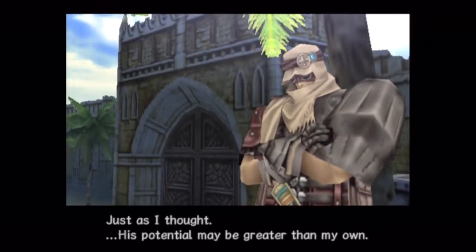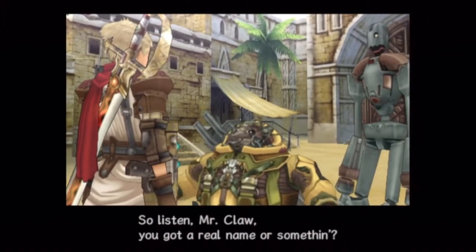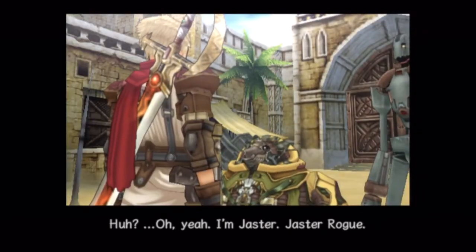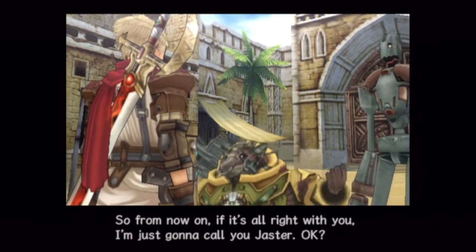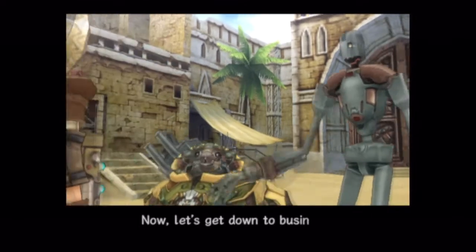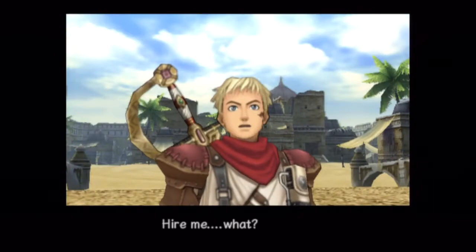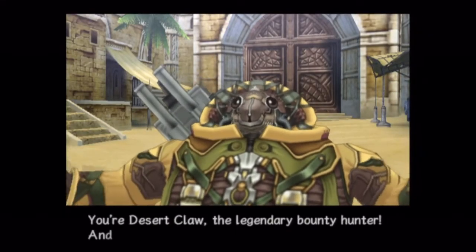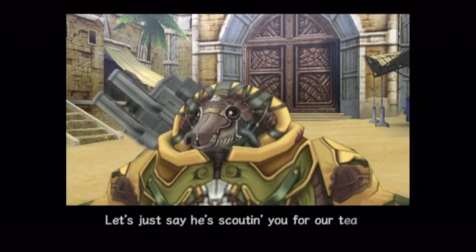'Listen, Mr. Claw — you got a real name or something?' 'I'm Jaster. Jaster Rogue.' 'Jaster, eh? Good! It's a bit weird to keep calling you Desert Claw — so from now on, if it's all right with you, I'm just gonna call you Jaster. Now let's get down to business. Our boss says he wants to hire you — would you come with us?' 'Hire me? Why me?' 'Isn't it obvious? You're Desert Claw, the legendary bounty hunter, and our boss wants to be a part of that — he's scouting you for our team.'